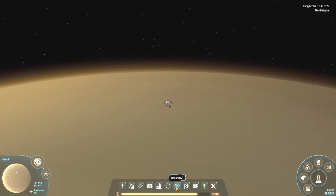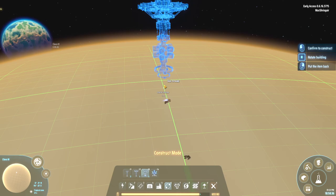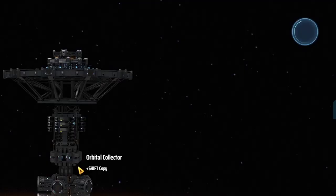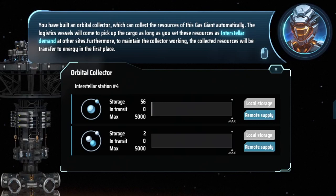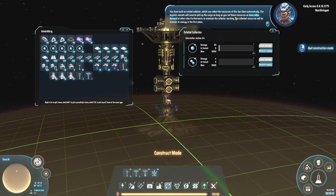If I come in over here to Transportation — there it is. As you can see, I can only build it on the equator. So let's build that up. The game notifies you: 'You have built an Orbital Collector, which can collect the resources of this Gas Giant automatically. The logistics vessel will come to pick up the cargo as long as you set these resources as interstellar demand at other sites. To maintain the collector working, the collected resources will be transferred to energy in the first place.'